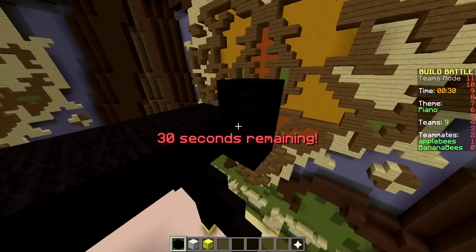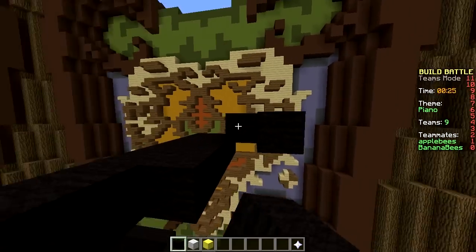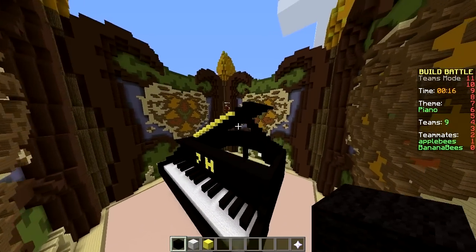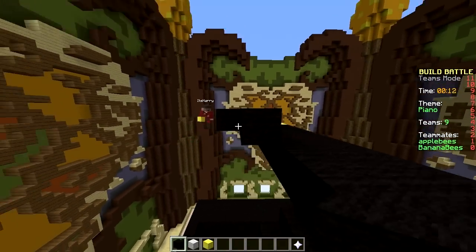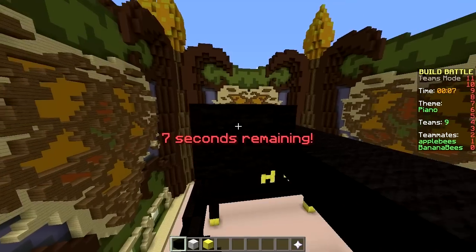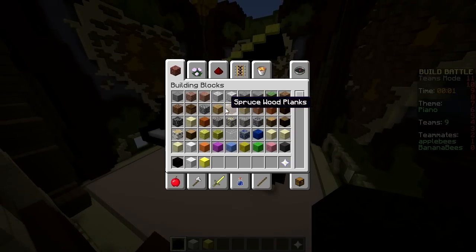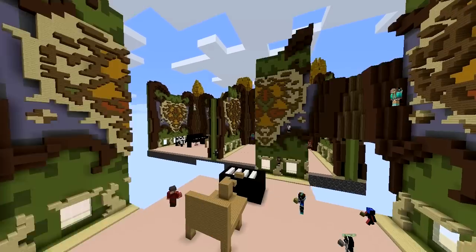Okay, how does it look now? I'm gonna add a golden accent right here. Wait — 20 seconds. I don't know, another layer? Last one. 10 seconds. I'm gonna fill up some more in the bottom, but it's probably not gonna have any use. Do whatever you want. We're done — it looks alright. It's a JH piano, let's see.